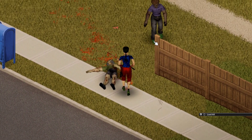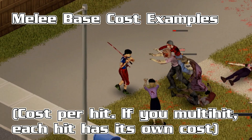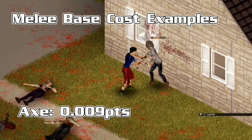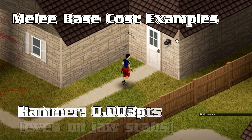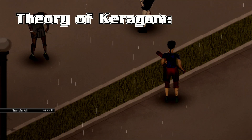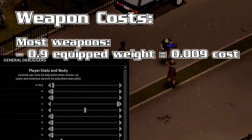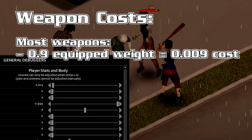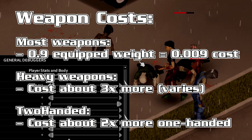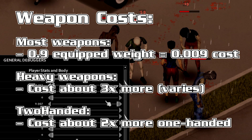Now let's talk about weapons and base costs. Each weapon has a base endurance cost, and you pay the full cost every time you miss or land a solid blow. For example, both Karagam and I found the sledgehammer costs a massive 0.068 points, whereas the axe costs only 0.009. Small things like the hammer cost 0.003, and the knife costs basically nothing. We can explain some of these numbers with the theory of Karagam — the idea that a weapon's endurance cost is related to its equipped weight. The axe weighs 0.9 when equipped and costs 0.009 to swing. However, this direct relationship doesn't hold for heavy items, and using a two-handed weapon in one hand will roughly double its cost. There are also oddities like the rolling pin, which has a higher cost than its weight suggests. Generally, smaller weapons cost less, and for most weapons you can just add two zeros in front of their weight to estimate stamina cost.